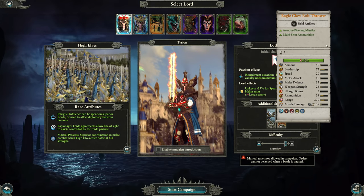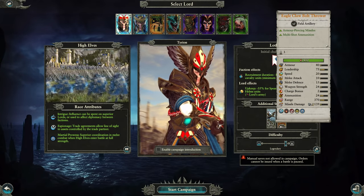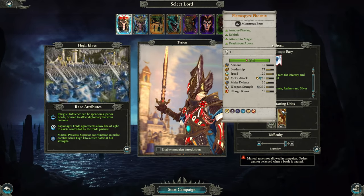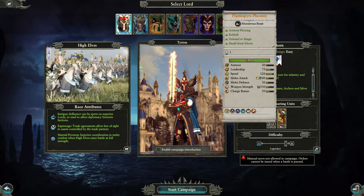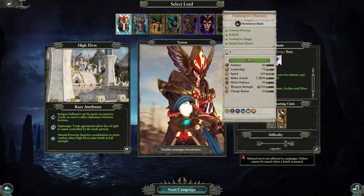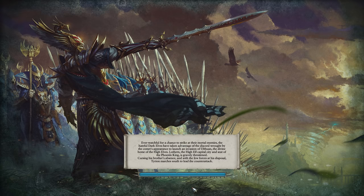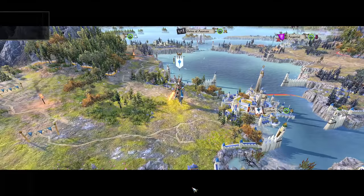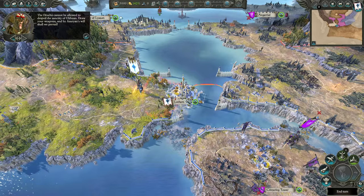Essentially, the most common scenario is that the northwest will be conquered by the Dark Elves, the southwest by Clan Pestilens, and if you are able to hold, you should control the northeastern continent, but the southeastern continent is a coin toss most of the time. In my campaign, I had the worst-case scenario — I had the Vampire Counts to really deal with.